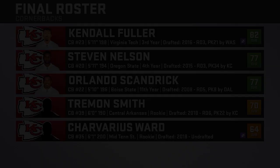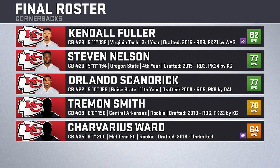At cornerback — probably the weakest part of our team — we have Kendall Fuller as a solid player, but behind him are Steven Nelson and an aging Orlando Scandrick. Fuller will be on the outside with Nelson in base personnel, but when more DBs come in Fuller slides inside to nickel while Nelson and Scandrick go outside. Rookie sixth-rounder Tremon Smith is the dimeback and backup kick returner, while Charvarius Ward looks to be a project moving forward.